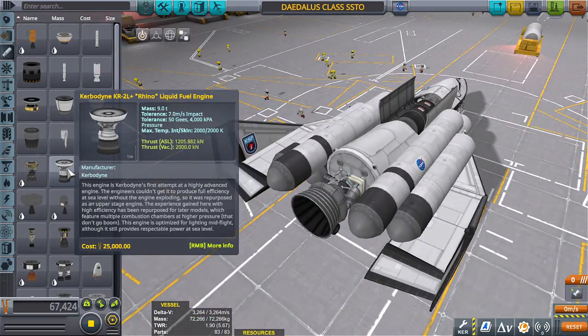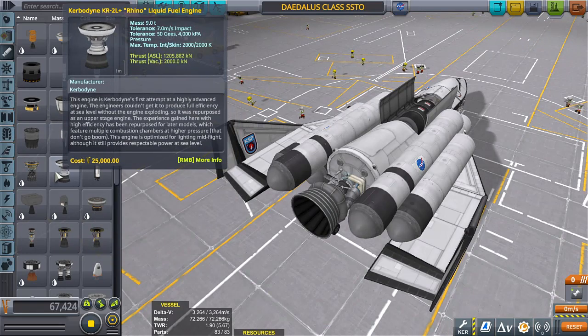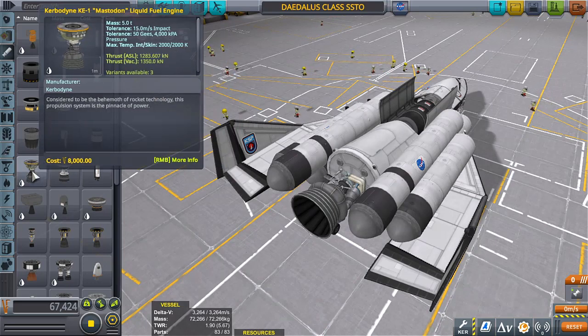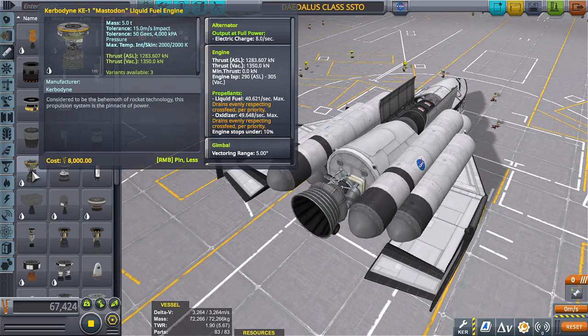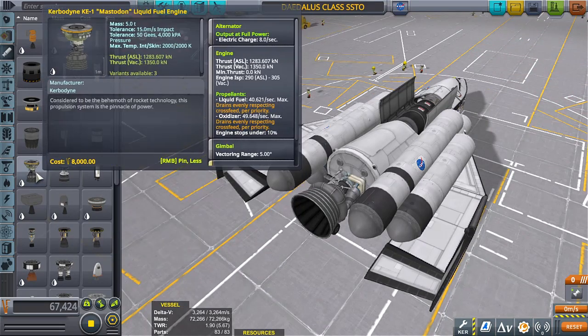Someone kept saying to use the Rhino engine, so I'm looking at the stats. The Rhino has more kick in vacuum but less in atmosphere, while the Mastodon has more kick in atmosphere but less in vacuum. ISP: the Mastodon is 290 in atmosphere and 305 in vacuum, while the Rhino is only 205 in atmosphere but 340 in vacuum.